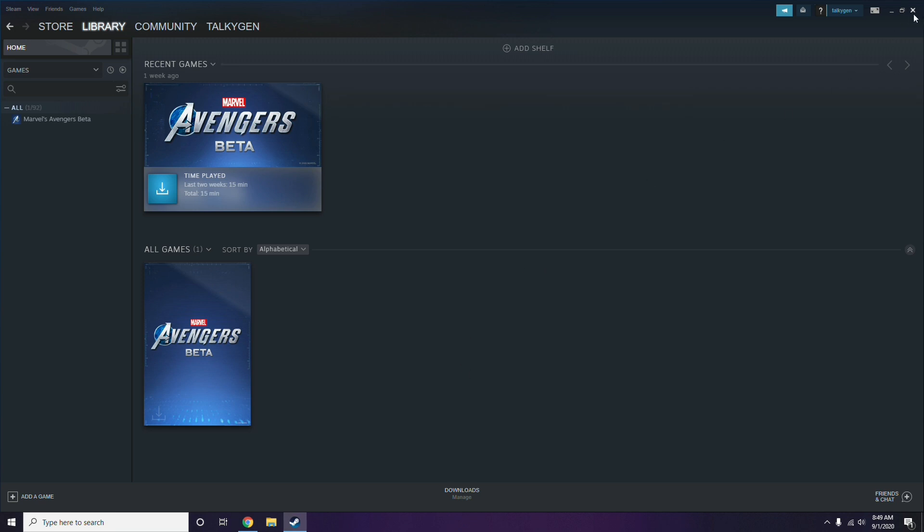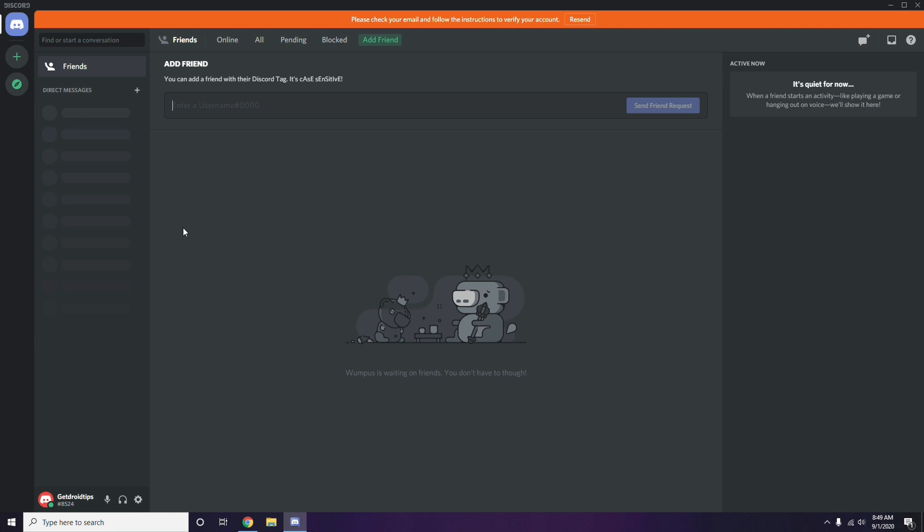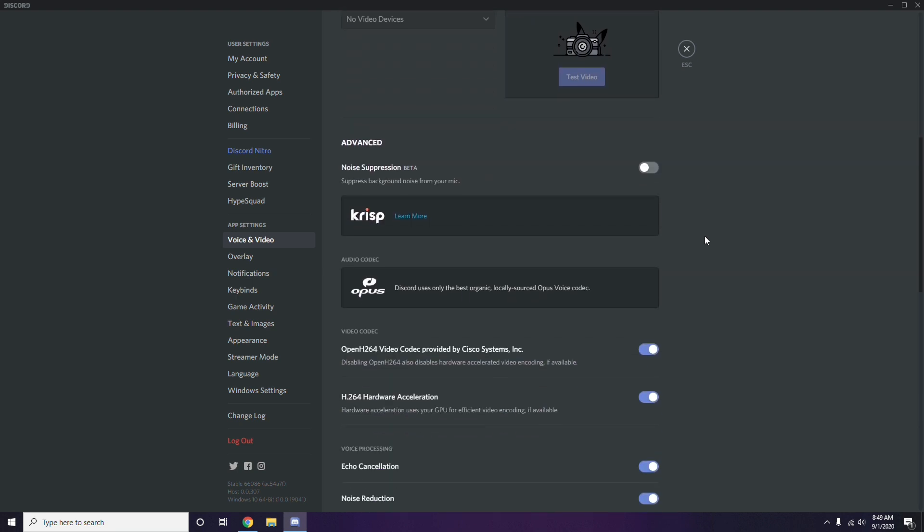The next step involves Discord. Open Discord, click on User Settings at the bottom, then click on Voice and Video from the left sidebar. Scroll down to the Advanced option and disable the H.264 video codec provided by Cisco Systems Inc.